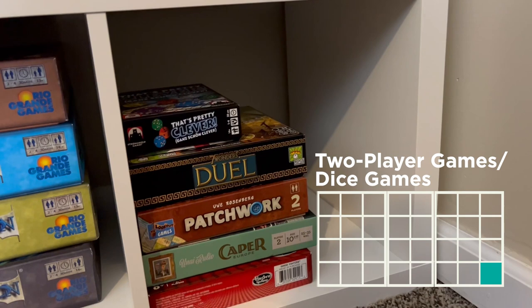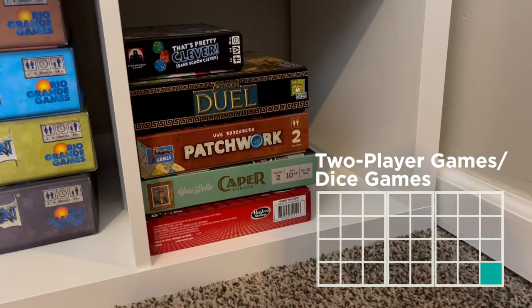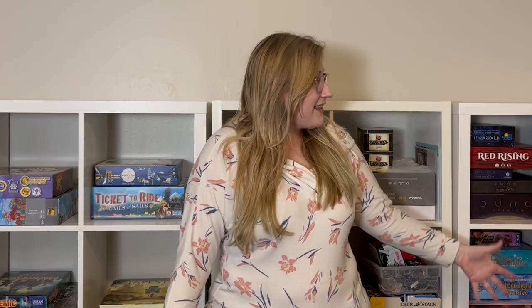At the very bottom, we have two-player games and dice-rolling games, which are That's Pretty Clever, Seven Wonders Duel, Patchwork, Caper Europe, and Yahtzee. Well, I hope you all enjoyed this board game shelf tour. As you can see, there is still room to get more board games, so I'd love to know your board game recommendations down below. Do any of you own any of these board games? What are your favorites? And of course, how would you organize your board games — would you go by theme or by type?